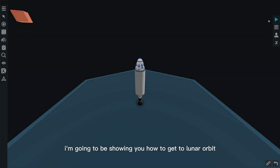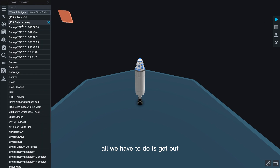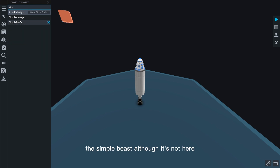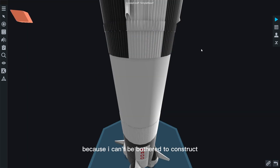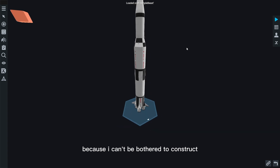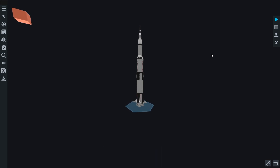Hello, today I'm going to be showing you how to get to lunar orbit, but actually correctly this time and in a full video. It's pretty simple. We have to get out to the 'Simple Beast' — there it is. I can't be bothered to construct a moon rocket right now, though I might make a tutorial on that, it's very simple.